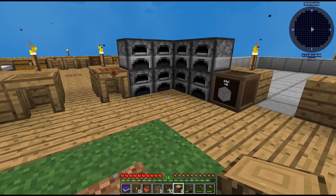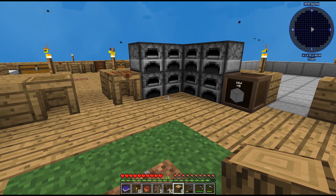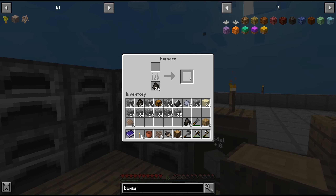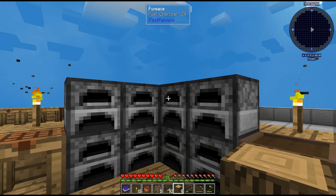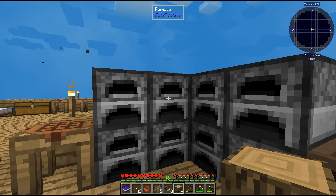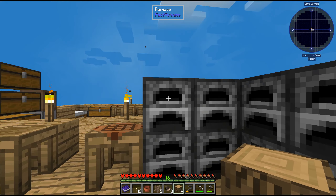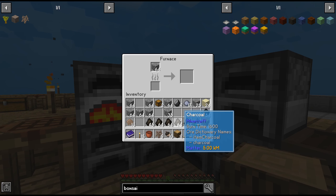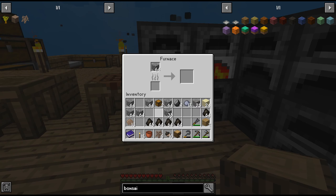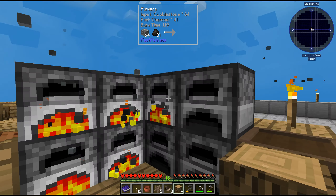When something grows in the tree in the bonsai pot, it will then fall into a chest using a hopper. We can't really place hoppers below these — it doesn't extract for some reason. So let's remove these and take those back. We'll start smelting stone while we do the bonsai thing.